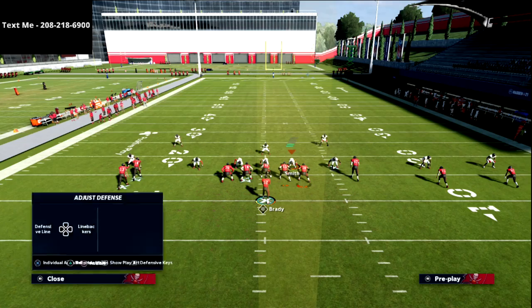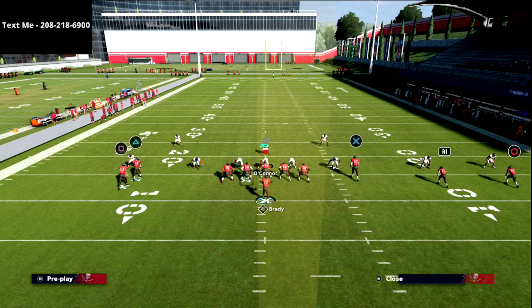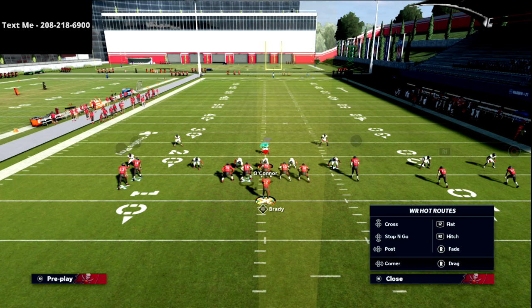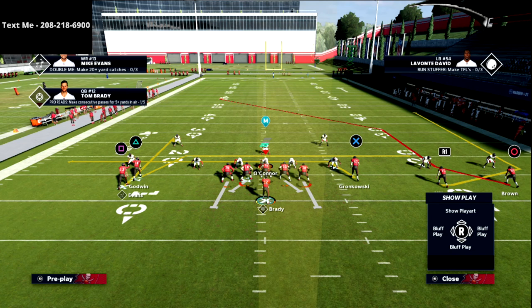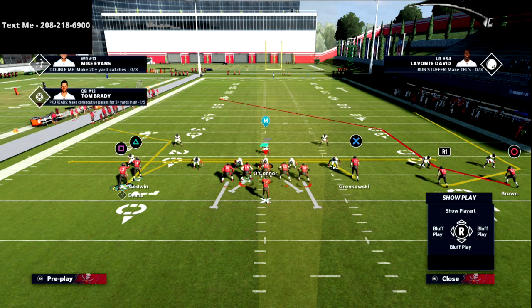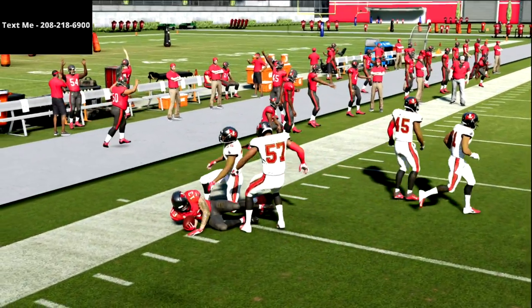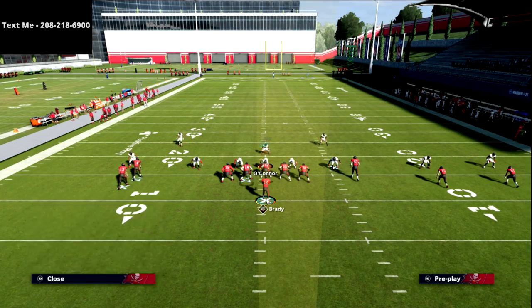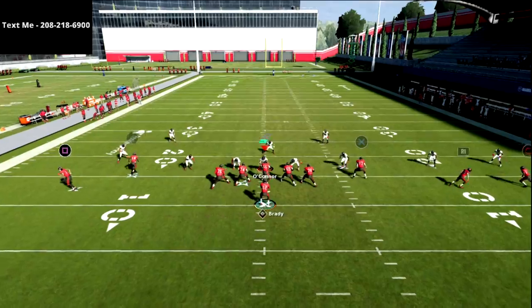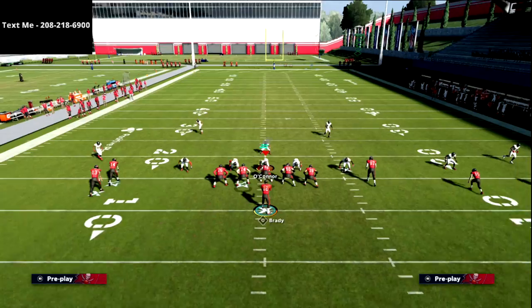Post Wheel allows them to have a really deep post route, and what I like to do is simply smart route that route — it gives you really good spacing. All we're going to do is mesh: drag the X receiver, re-drag the triangle receiver if you like, and then take the square receiver and put him on a corner route. I motion him out and snap the ball while he's in motion. He's going to get into a really soft spot against the meta coverage — most meta coverages won't be able to get out there on that corner route, so that's our first read.